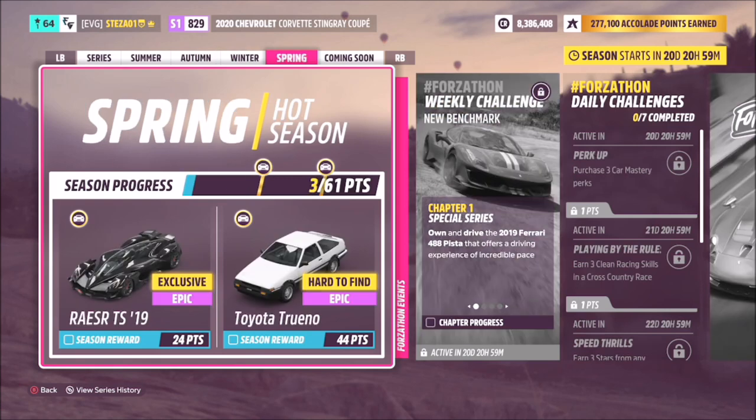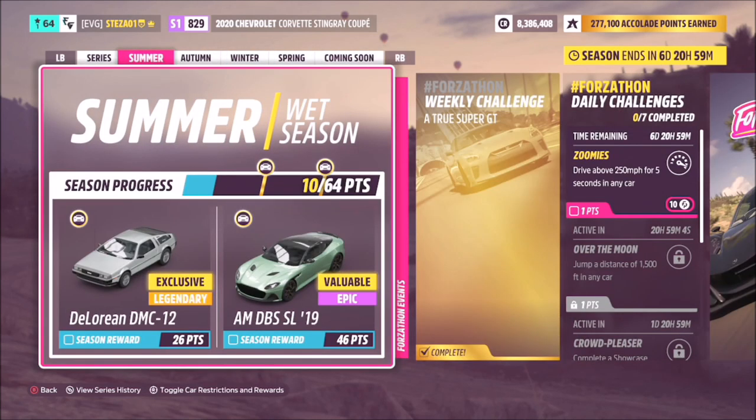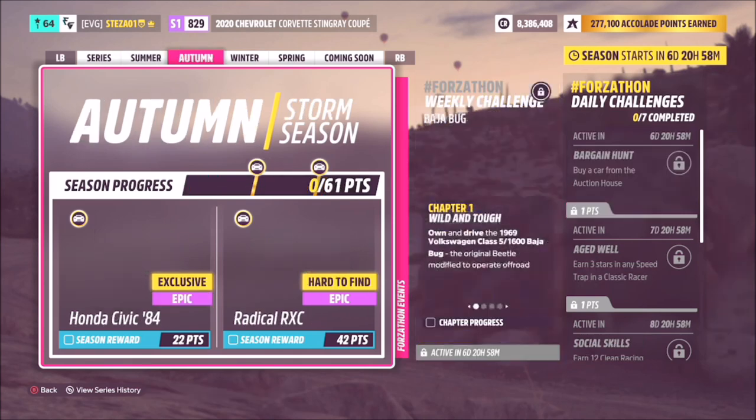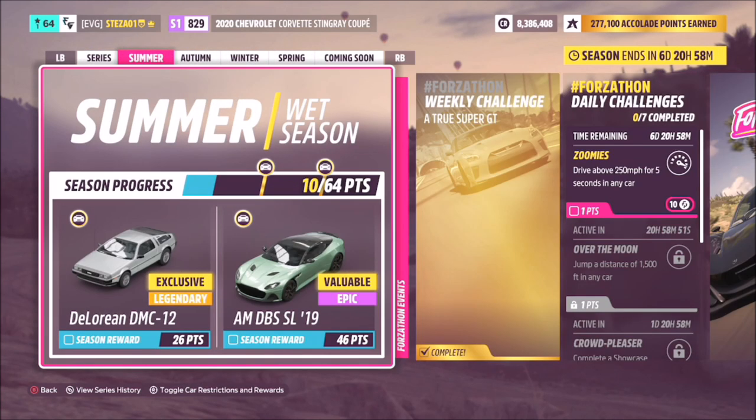There are of course four individual seasons, and at the very end it shows you what comes next month, with a season countdown in the top right-hand corner. Currently we're on summer, but there's also autumn, winter, and spring, each offering different cars and prizes. Summer is a total of 64 points; the remaining seasons are 61 points total. It shows you the two prize cars you can win — you just have to complete all the challenges to unlock them.